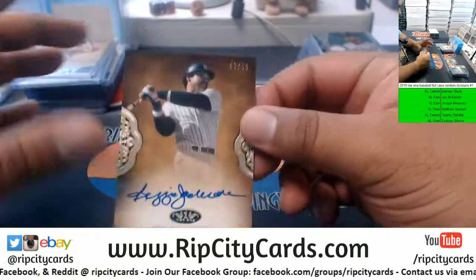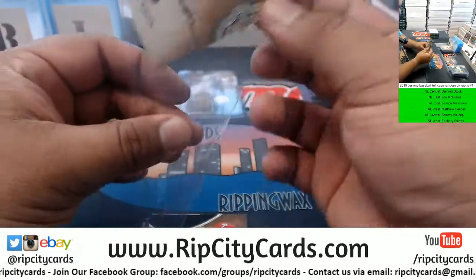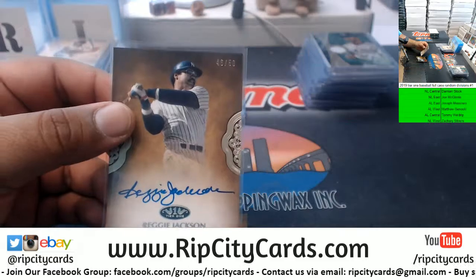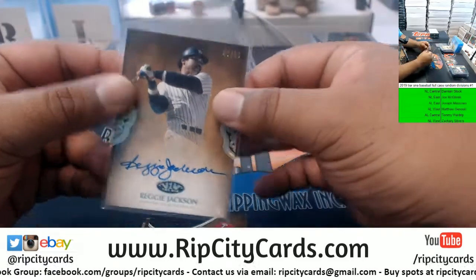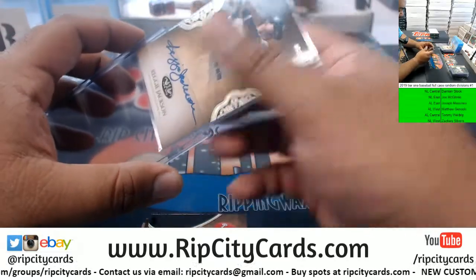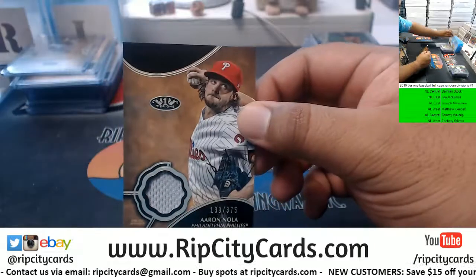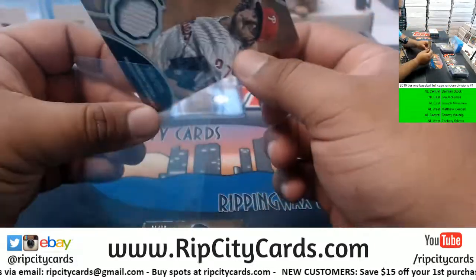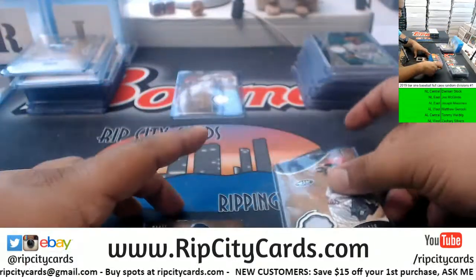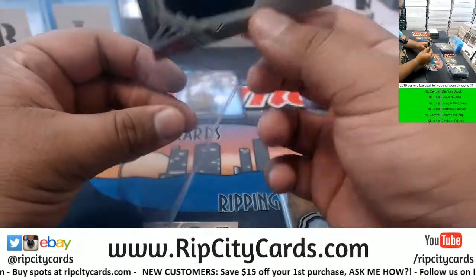We got Mr. October, 46 of 50, Reggie Jackson, Yankees - putting in that work for AL East. There you go JMS. Aaron Nola to 375, Phillies. And a CC Sabathia 1 of 10 jumbo relic right there.